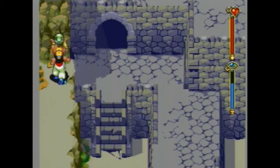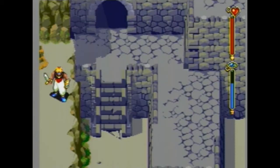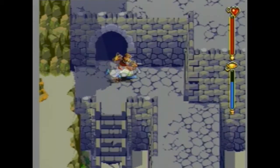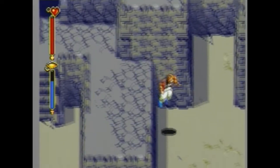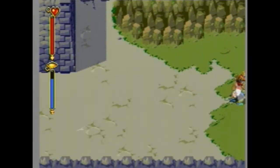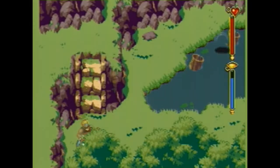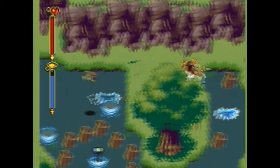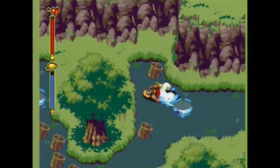Recognize this area? Yeah, we're all the way back here. I'm going to dismiss Shade and go back the way we came, because there's a crystal we can get. Unfortunately it's all the way back at the beginning of the beach cave — remember that?